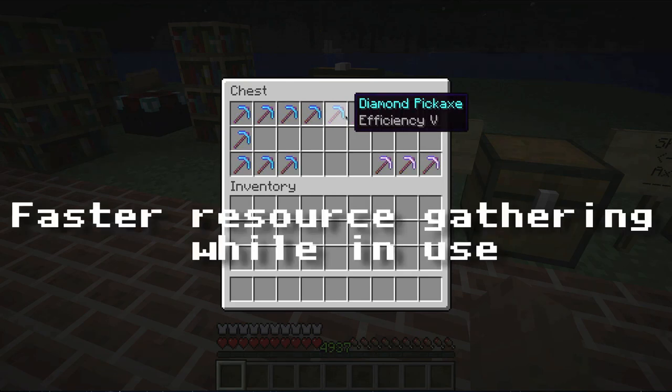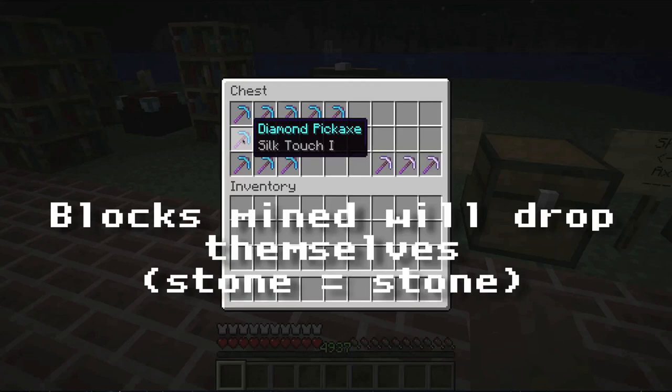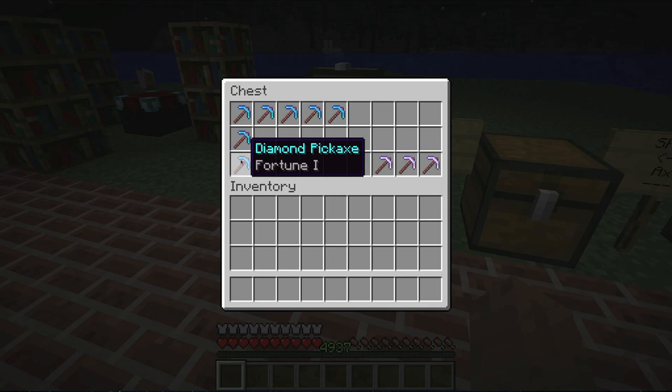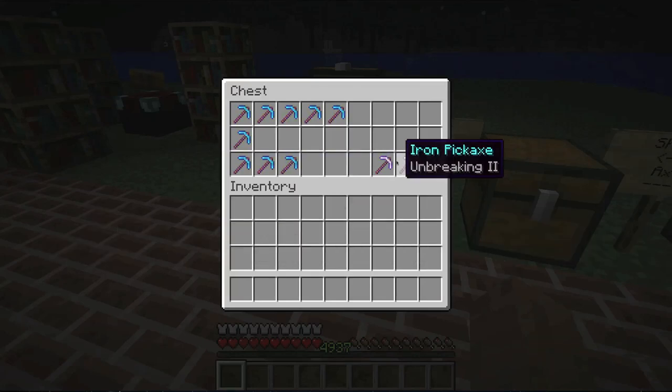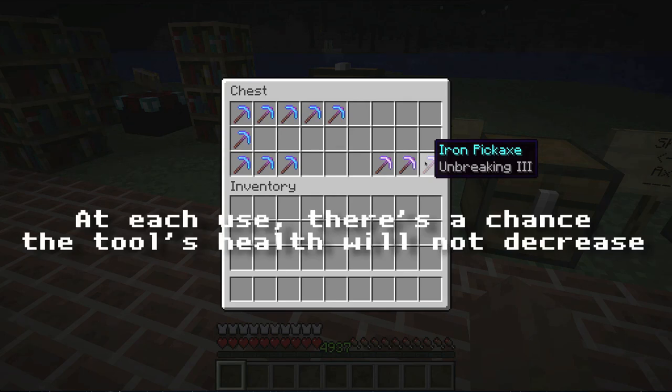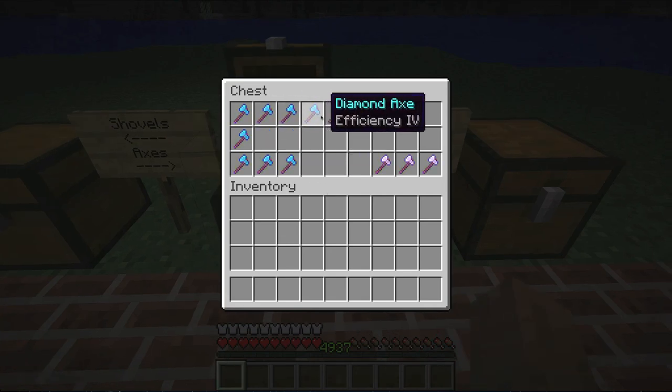You have efficiency, and that will give you faster resource gathering while in use — there are 5 levels to that. Then you have silk touch, which has 1 level. Silk touch will give you whatever item you're breaking, so stone would drop stone instead of cobblestone. Then you have fortune 1 through 3, and that will multiply the drop rate — so say you have one cobblestone, it will give you 3 instead. Then you have unbreaking, which won't damage your pickaxe or tool when you're using it.